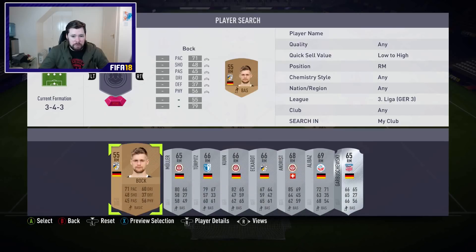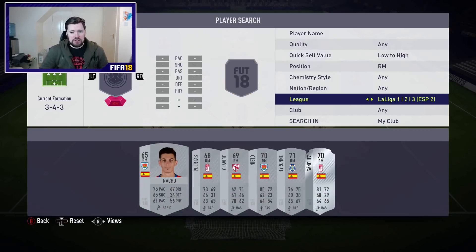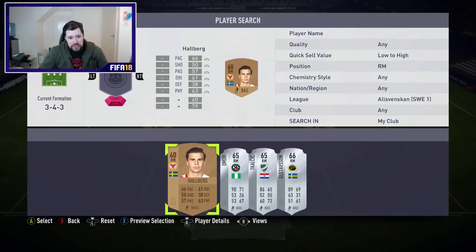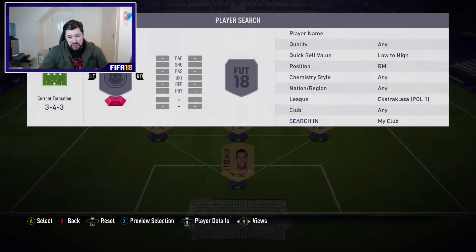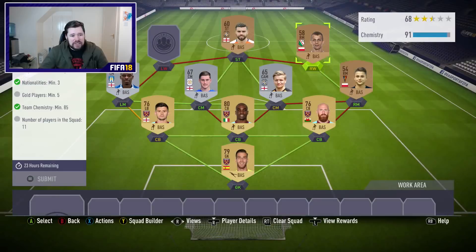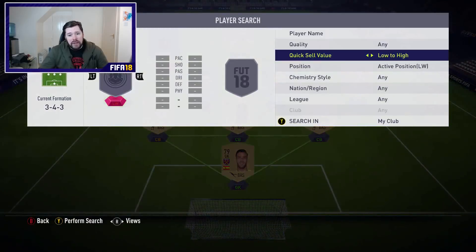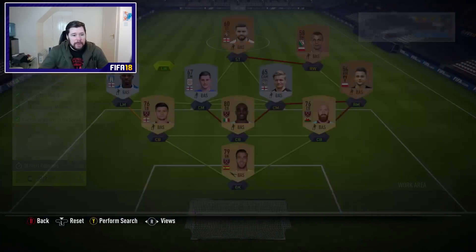Let's go to Bundesliga three — silvers. Spanish league two — silvers. Danish league — silvers. Swedish league — silvers. Saudi league — silvers. Polish league — there we go, finally! The Polish are there for me — two bronzes in there. That gives us the chemistry. All we need now is one gold player and we're going to make sure we use an untradeable or a low-end player.